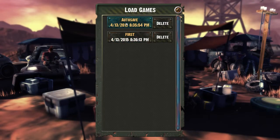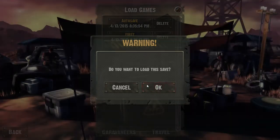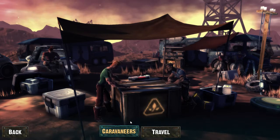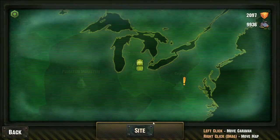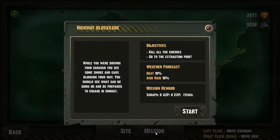We're just gonna load up my current campaign and show you guys what's happening. The game's got a pretty decent story. The graphics leave something to be desired, though — it's not that big of a deal. Mission: kill all enemies, go to the extraction point.